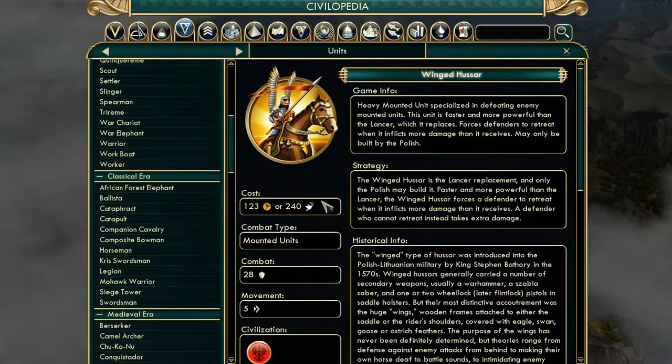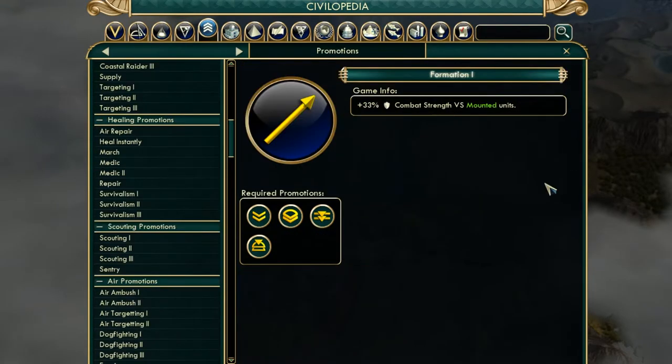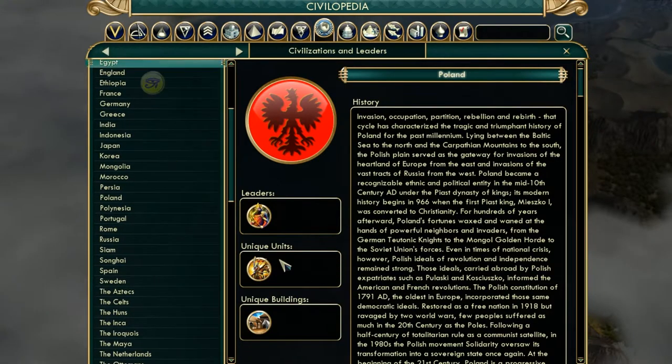If you're going for a domination victory, which you can easily do with the Polish, I would say quite a lot of the victory types work apart from diplomatic. Scientific works well because you get the free social policies over the eras. Domination works because you get the Winged Hussar, and then you have the unique building giving extra bonuses. Cultural works in a way because those free social policies can help with things like Aesthetics. The Winged Hussar also has a formation promotion giving 33% combat strength versus mounted units, which is very good.